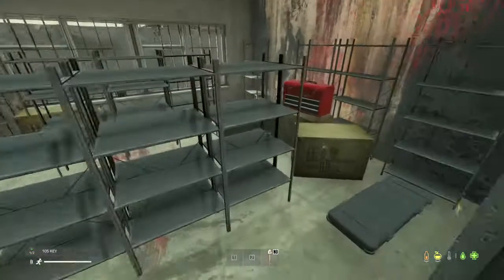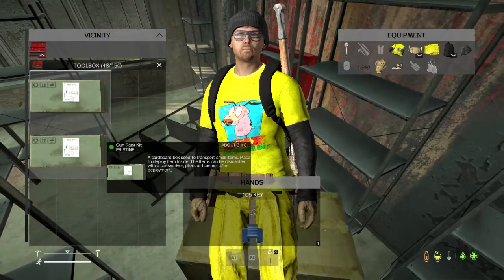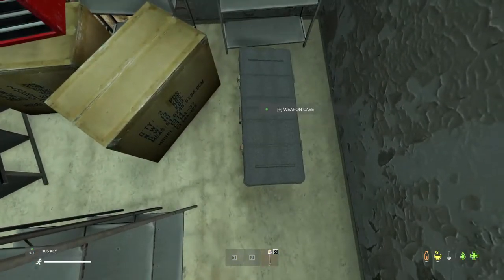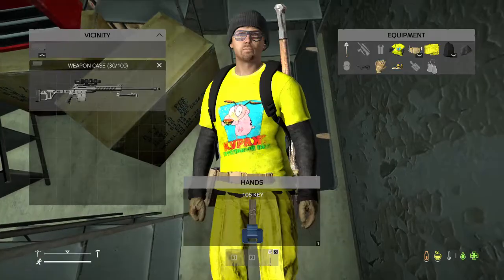Let's see what we get. Oh, there's a building thing in here — we get a gun rack. We're in a rifle safe. Let's see what kind of gun... it's not great.